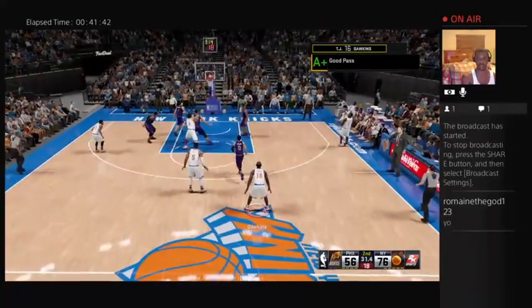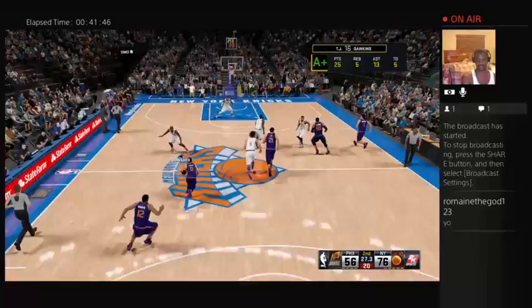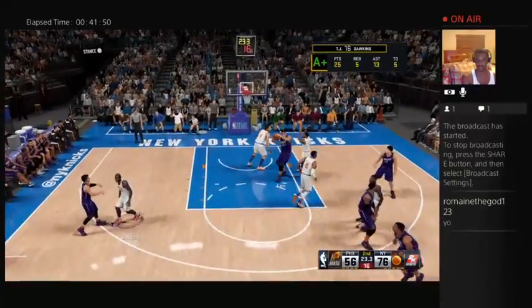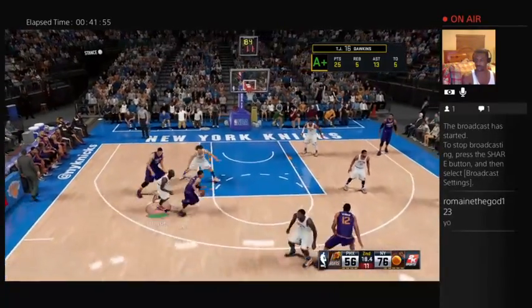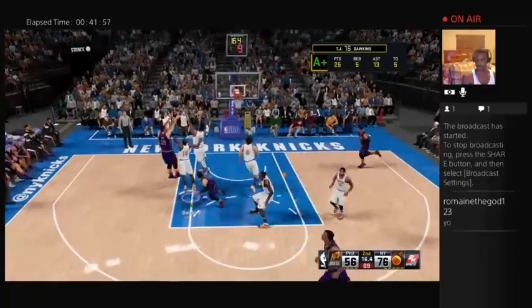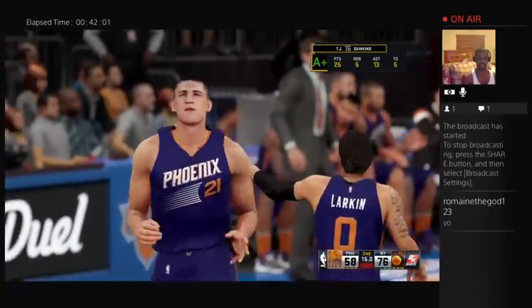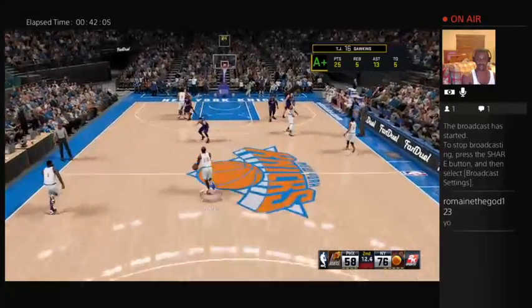Look at that — wide open inside. That's a warm-up jumper there. When you're a pro you can't make excuses for missing that one. One kick to Warren, nice ball moving by Phoenix. Shot off the glass — that was an outstanding pick that gave him the room to bury the jump shot. Underrated but not undervalued.